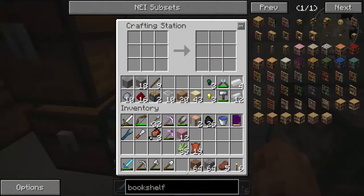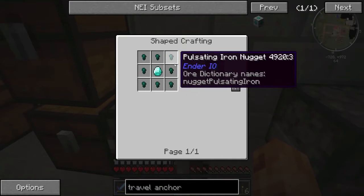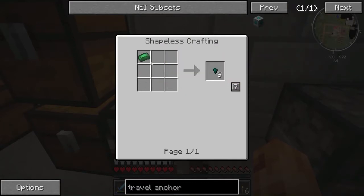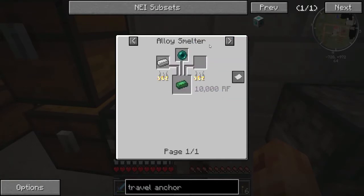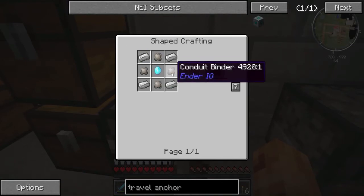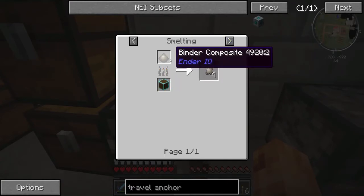I actually tried putting one in the village, but that's too far away. Let's look at the recipe once again — travel anchor. It really wasn't too bad. You need this pulsating crystal, which is just pulsating iron nuggets. You get those by putting an ender pearl together with a piece of iron in the alloy smelter. Then you get pulsating iron — pretty easy to get if you have the materials. Then you surround it with a diamond and you get this pulsating crystal.